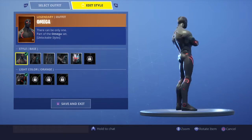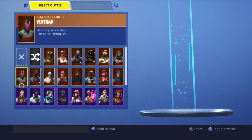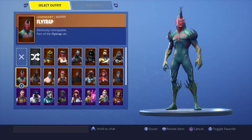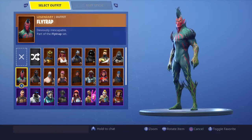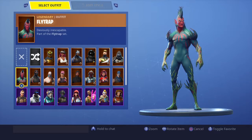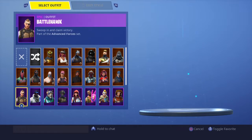Omega — I do not like this guy maxed out, I just like his first stage, it's very clean. Flytrap — I do not know why I bought this skin, it is very ugly. I don't know what was going on in my mind, but I just do not like this skin, it is very bad.